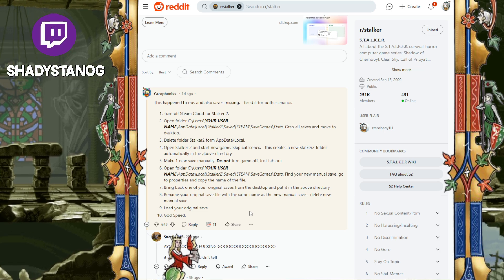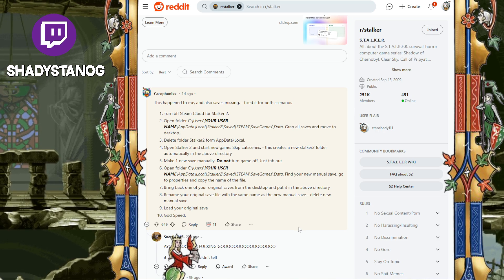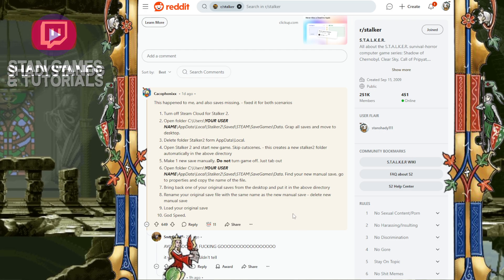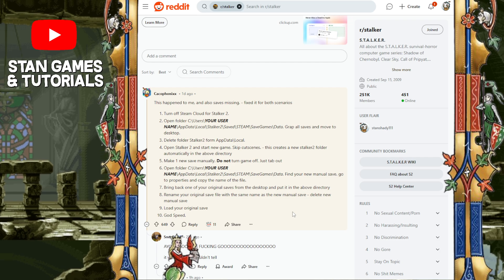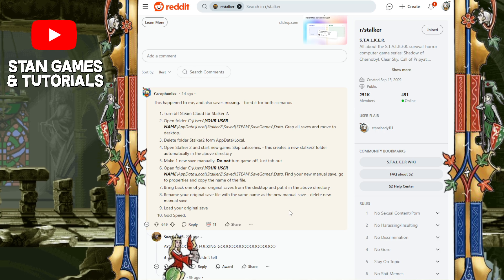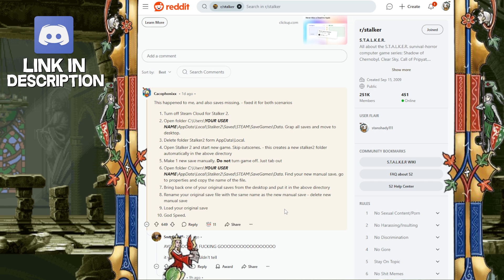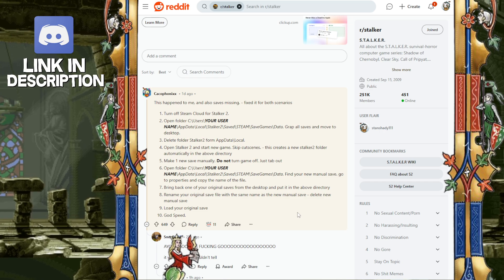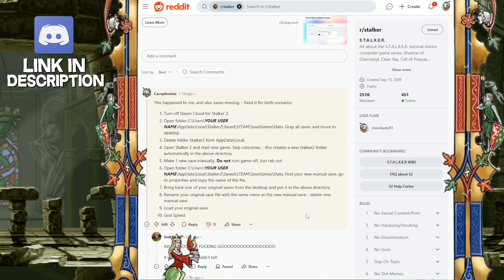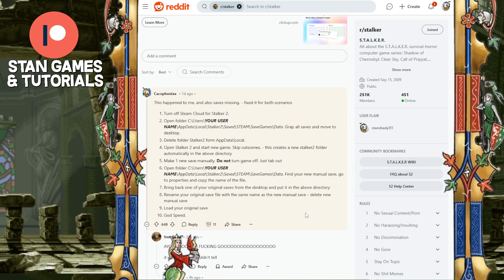Honestly, this doesn't seem like too many hard steps. The main thing is just finding the folders — then it's pretty self-explanatory. You move some files, delete some files, edit some files — very easy, very simple. Hopefully this helps anyone having this problem; the link will be down below. I got my copy from the Microsoft Store so I'm not having any issues currently, but I'll keep you informed.